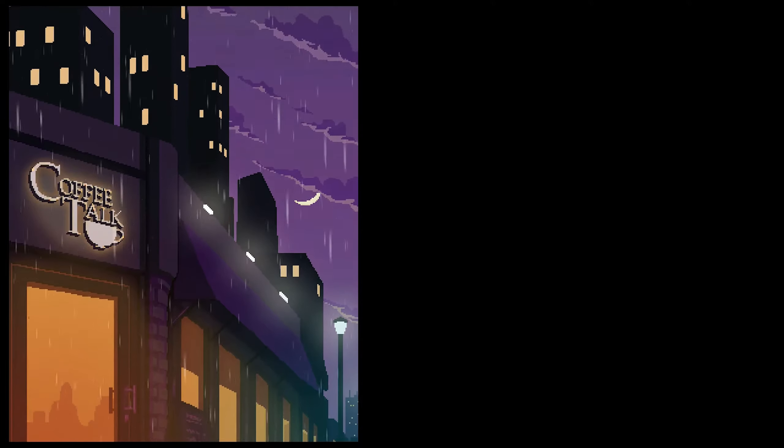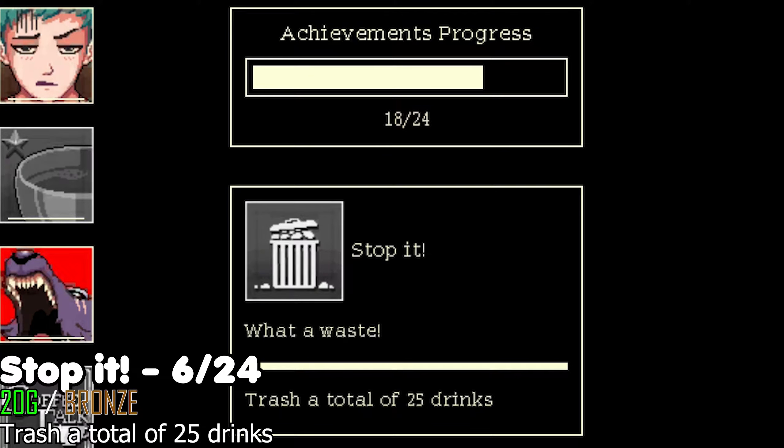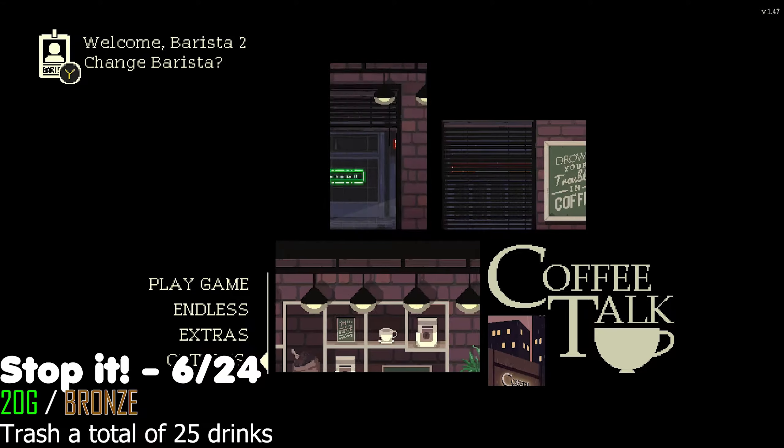On the first day, we're going to get quite a few trophies and achievements in quick succession. First, we're going to work on the Trashing Drinks Trophy, which requires us to trash one drink, and also the one that requires 25 drinks. This has to be done in story mode though.